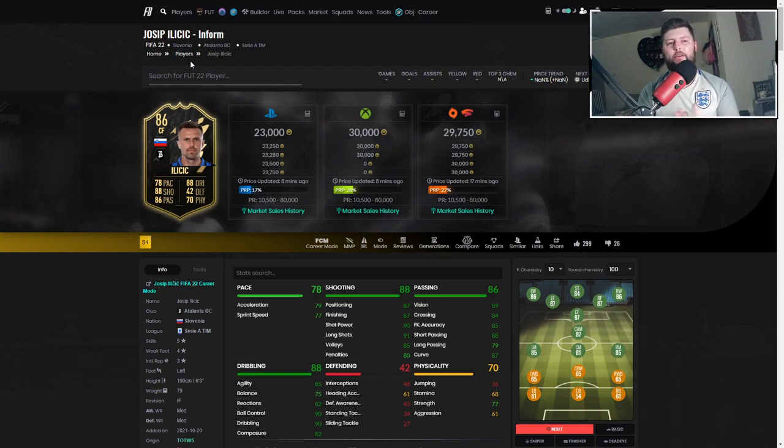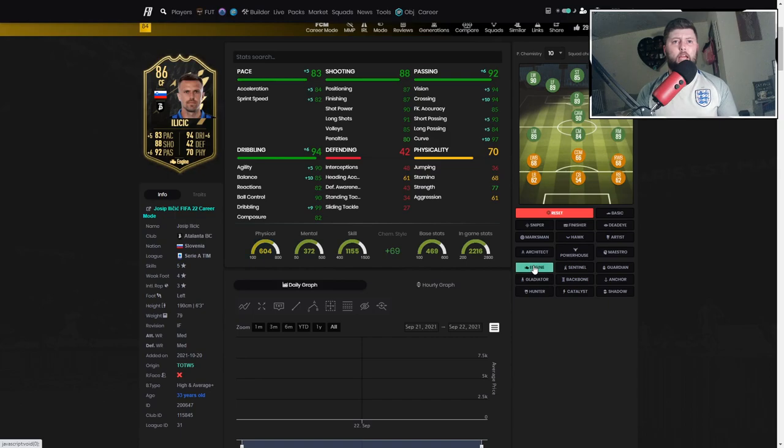You're going to have to have a partner with him of some description, someone who's quick to play off him because his hold-up play is very nice. He's six foot three, built, has great control and is a very nice passer of the ball. Short passing comes in at 88 on the base which is fantastic, but if you've got no one to pass to he's going to be rendered useless.